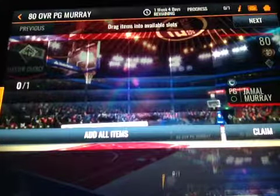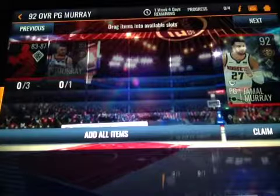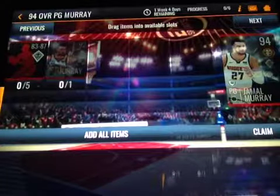To complete a master, first you're turning in that master choice token. When you first logged into the game today, you got a master choice token and a choice of five masters. I chose Buddy Heald — I'll tell you why in a second. For Jamal Murray, you need one master choice token to complete the 80. You need 25 accolade tokens and the 80 version to get the 84. Then you need 20 gold players and the 84 to get the 89. Then you need three 83-to-87 elites and the 89 for the 92 master. Then you need five more 83-to-87 elites and the 92 to get the 94. Then you need two of the 88-to-93s and the 94 for the 95 overall, which is the highest level.